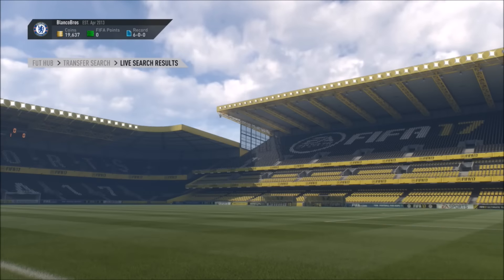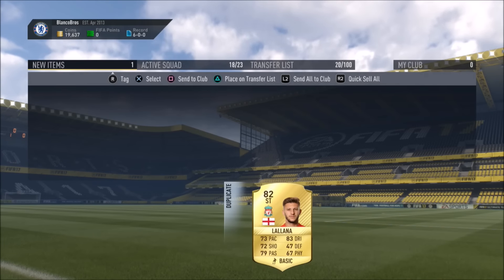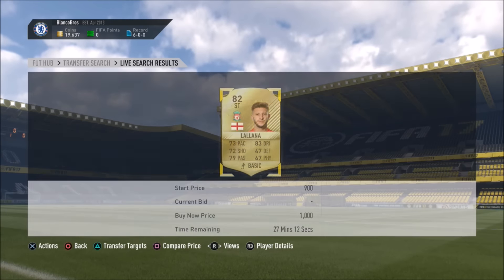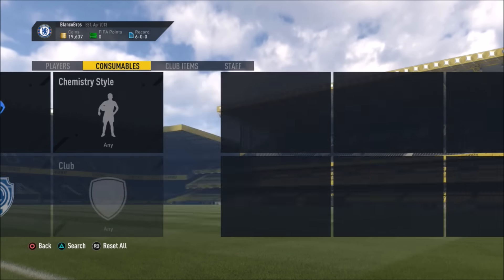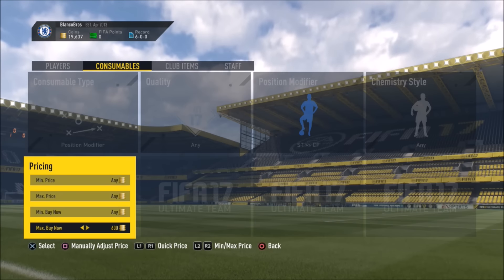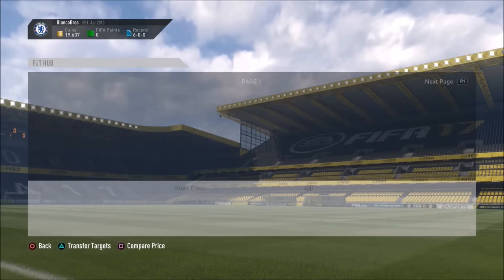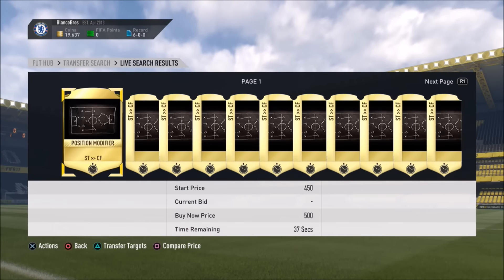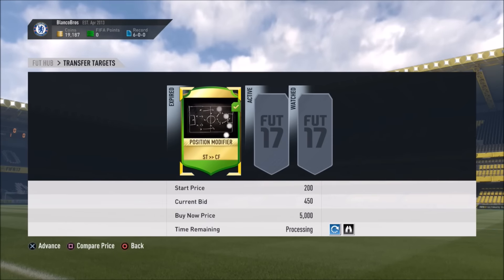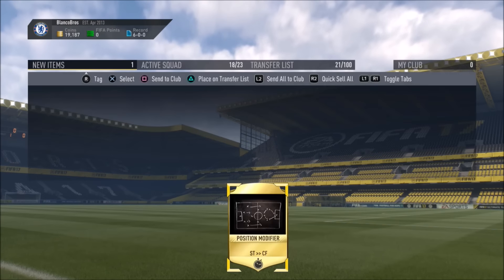Let's say we have gone and now picked up Lallana for 950 coins. Now let us go on and buy that position modifier of Striker to centre forward. Let's go ahead and buy this position modifier of centre forward to Striker. I've won this Striker-to-centre-forward card for 450 coins.